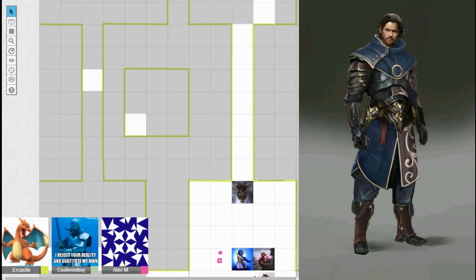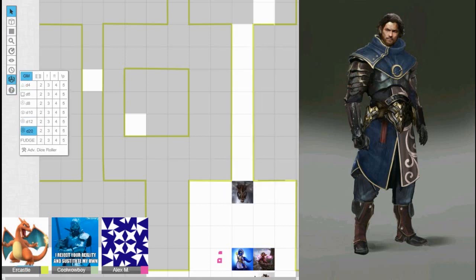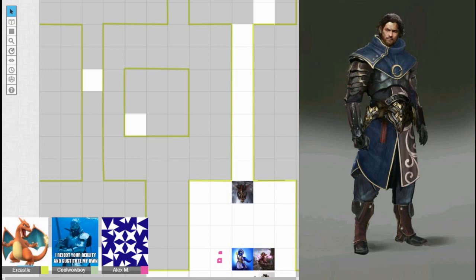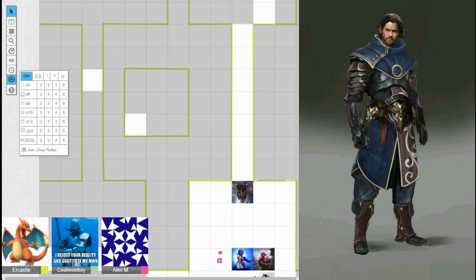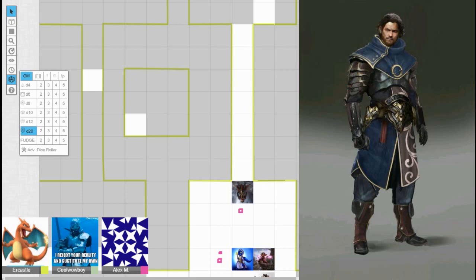With 60 feet of darkvision confirmed, the DM reveals what the character can see beyond the door and allows movement up to a certain point. The group discusses whether they want to go inside, and they agree to send someone in first.